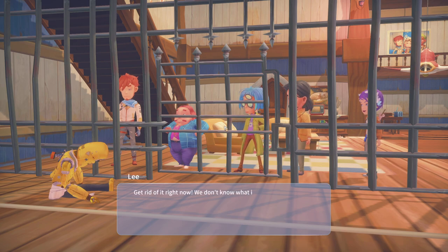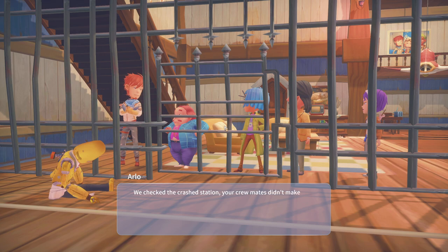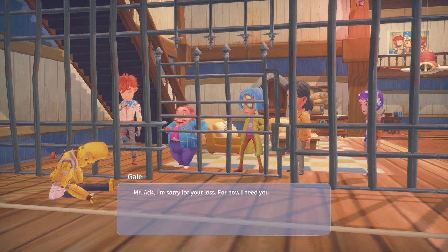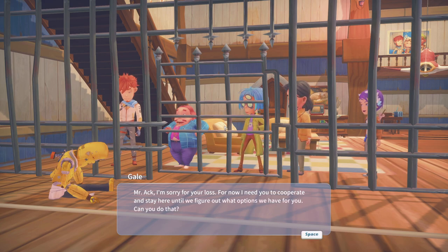What should we do then? Get rid of it right now — you don't know what it'll do. Remember the dancing robot in Ethia? I say we let him stay at the research center — we'll take responsibility for him. He's a treasure trove to be explored. He's a living AI. There aren't too many like him in the Free City. You know, I can hear you. I'd say release me, but I know you're not going to do that. Which is why we have a glass of milk. I want to know what happened to my crew. We checked the crash station — your crewmates didn't make it. They died hundreds of years ago. Sorry.